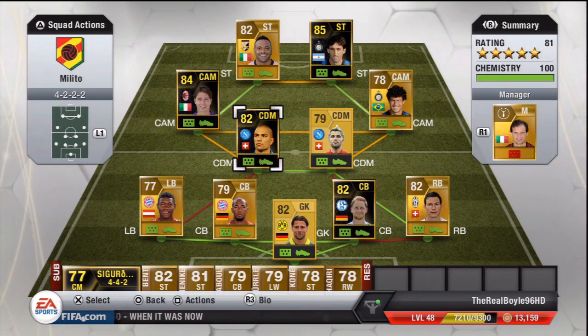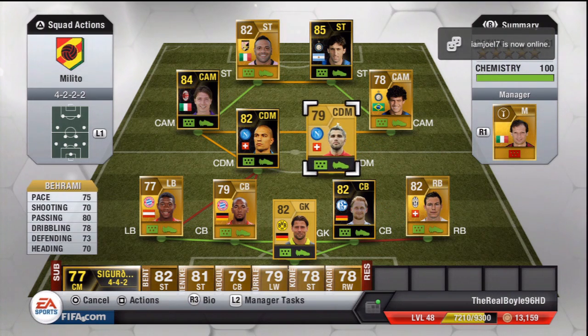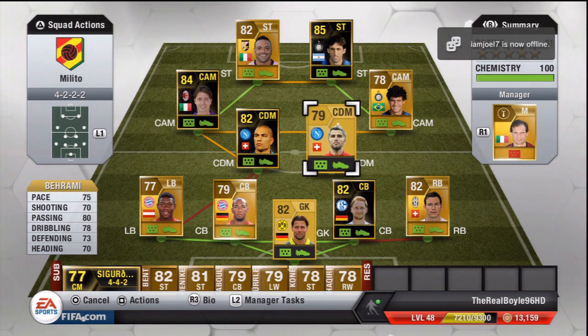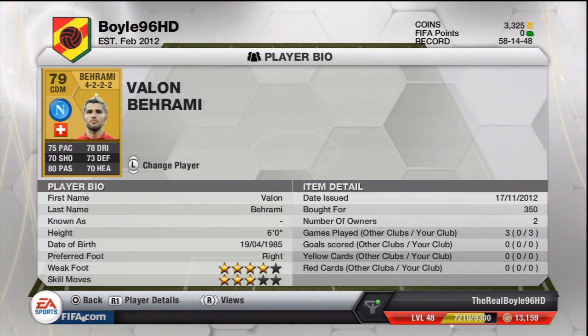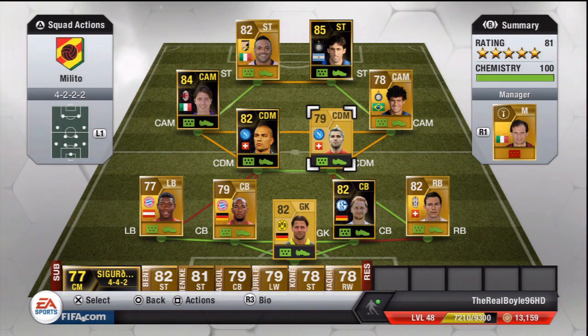My CDMs are one of my favourite parts of the team — Inler and Barami. For Barami: 75 pace, 70 shooting, 80 passing, 78 dribbling, 73 defending, and 70 heading. This guy has one of the most all-round stat sets I've ever seen for a CDM — everything in the 70s. And this man is a 350-coin player, a discard player. I had to change him from CM to CDM. Cost me 300 coins but this man is solid. He can shoot, has free kicks, can pass, dribble, head, and defend. He's perfect and definitely underrated.